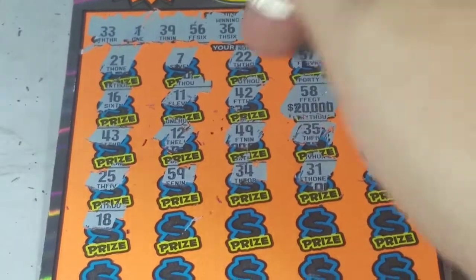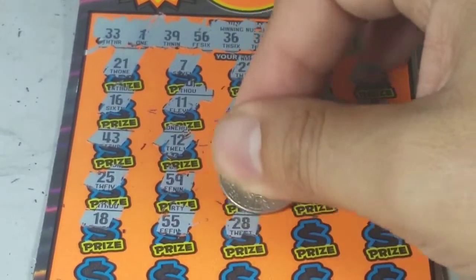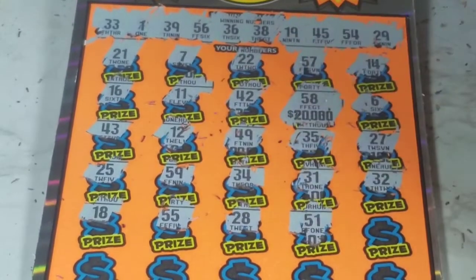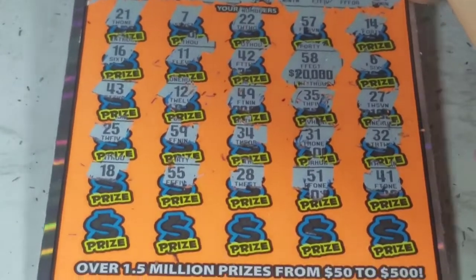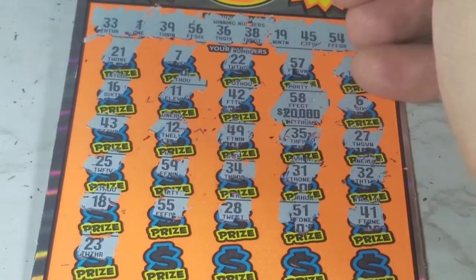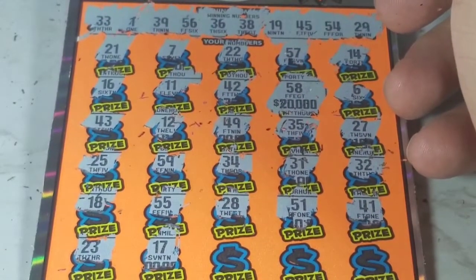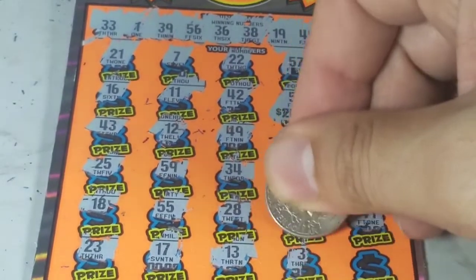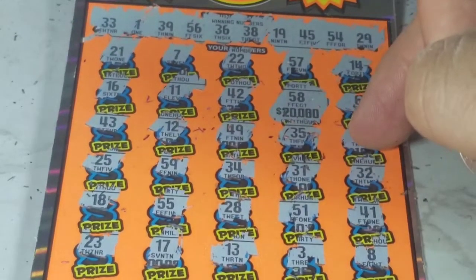18 — we have 19. 55 — not a match. 28 — not a match. 51. 41 — not a match. Let's see what we have here. 23 — not a winning number. 17 — no. 13. 3. 8 — we don't have 8. Nothing there.